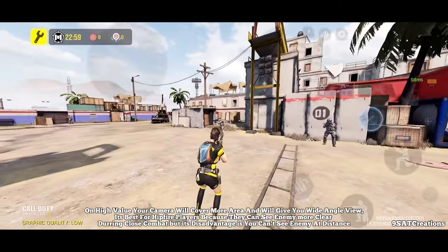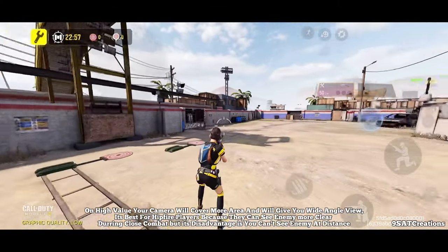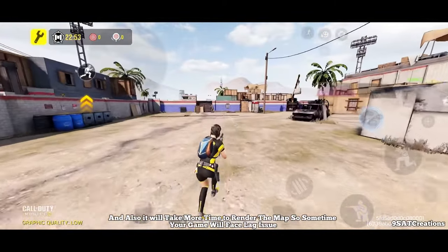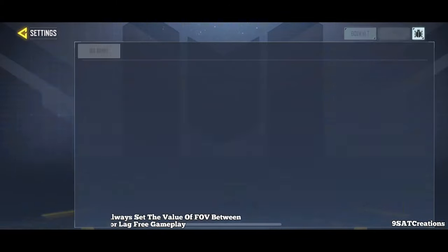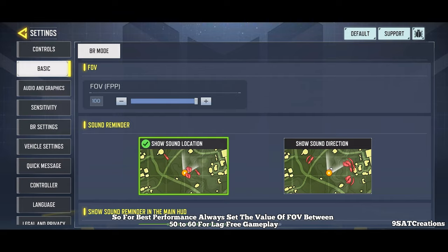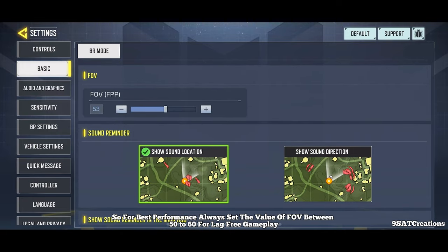The disadvantage of high FOV is you can't see enemies at a distance, and it will take more time to render the map, so sometimes your game will face lag issues. For best performance, always set the value of FOV between 50 to 60 for lag-free gameplay.